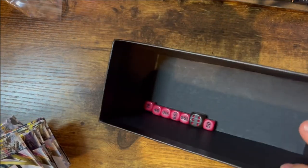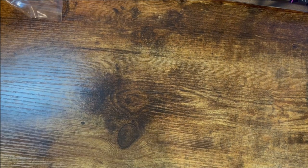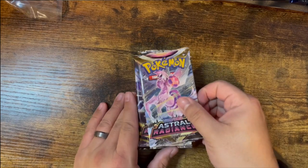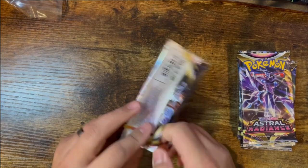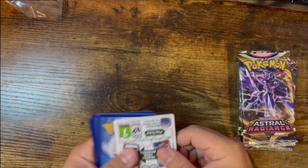Down here we have our dice, and then we have our booster packs — the most fun part. One, two, three, four, five, six, seven, and eight packs. So let's go ahead and bust these open. Haven't opened a lot of Astral Radiance but it should be fun, right?